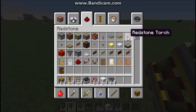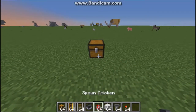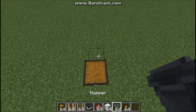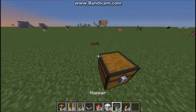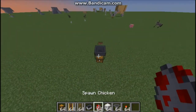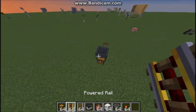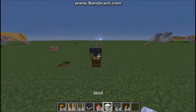You can put the chest here or wherever. I can only go three blocks down because I'm on super flat. Then you put a hopper on top, and then you put a rail right there.